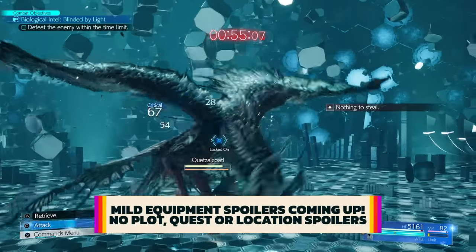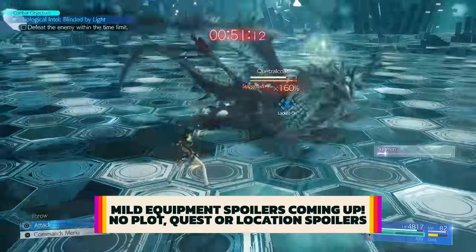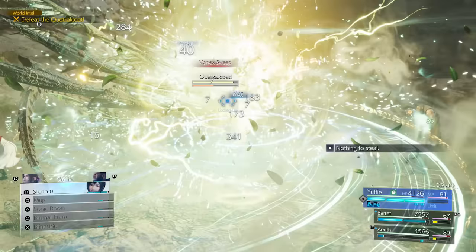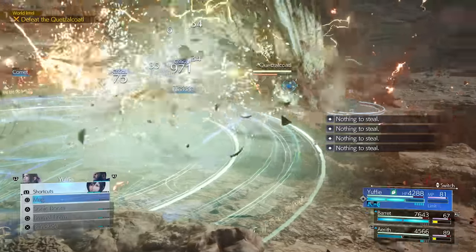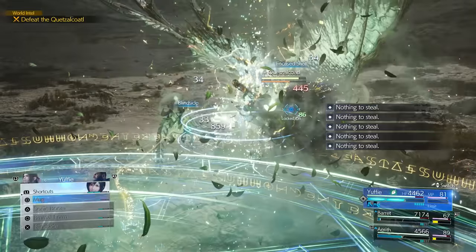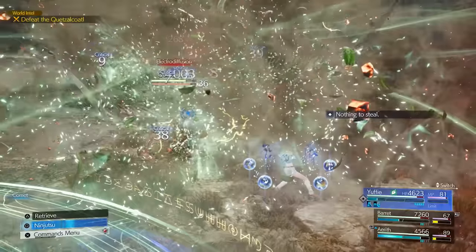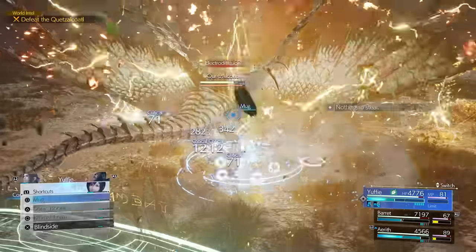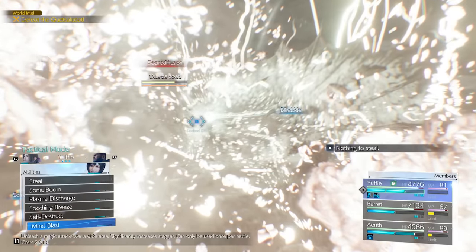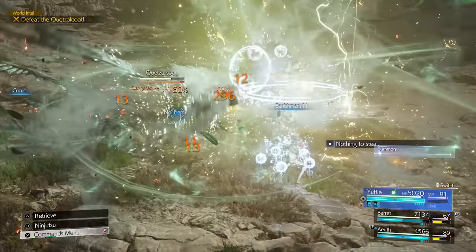While this build is decent when you first get Yuffie, only when you get better equipment and materia later on does it reach its maximum potential. So now let's talk about the advanced Yuffie Explosion build. We're going into mostly what late-game materia and equipment work best, but this build doesn't absolutely require any single one of these — it only gets more and more powerful with each tool added. You can pick and choose what you'd like to add, or use all of them.